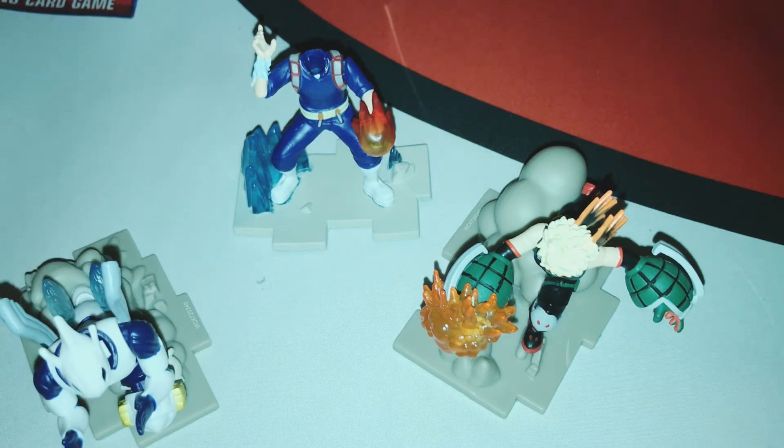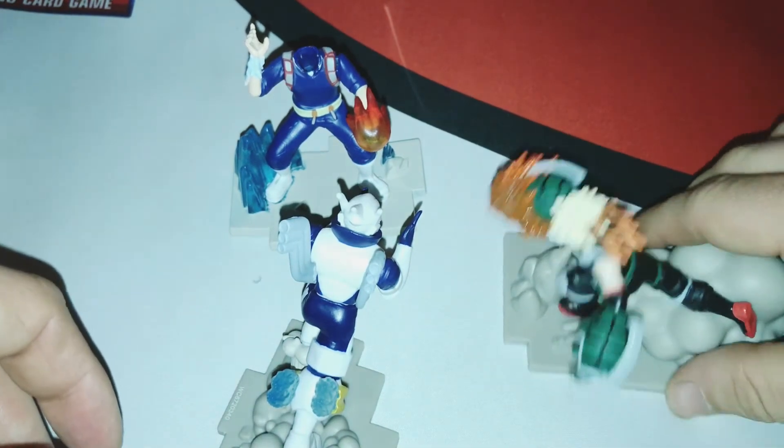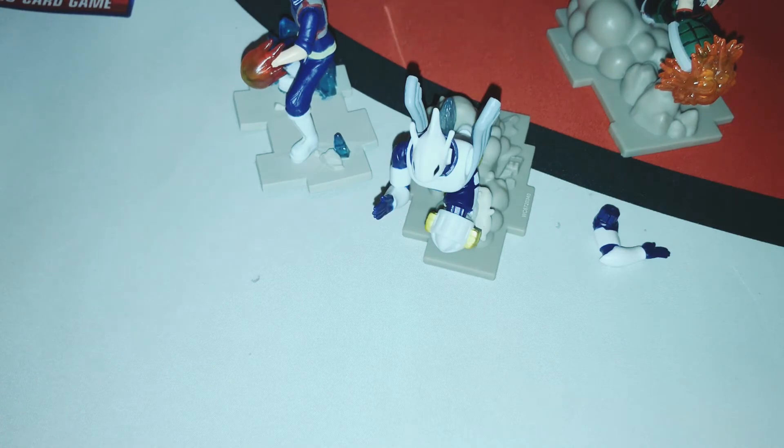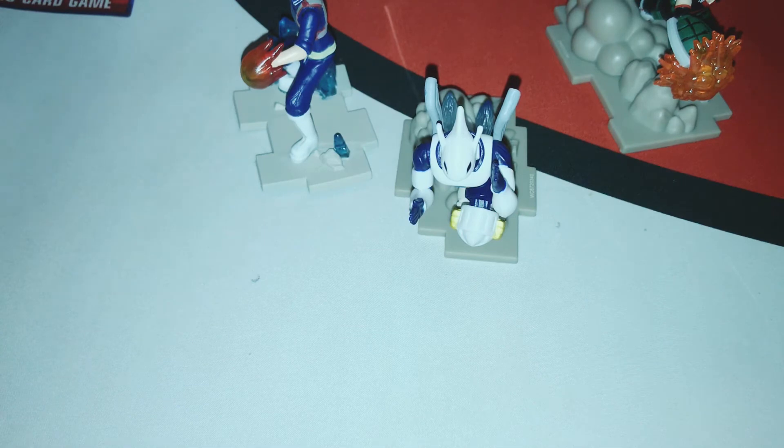We have Bakugo all put together, and then we have Kirishima all put together too. One of the cool things about these is — don't fall off the rock! He's about to fall off. We do not need something else falling off. His arm popped off again. They're supposed to connect so you can make awesome battle scenes — that's one of the cool things about them.